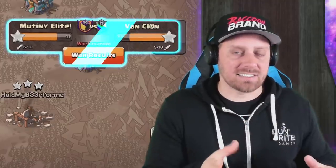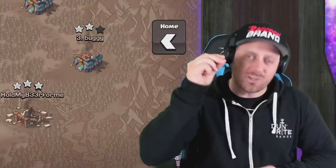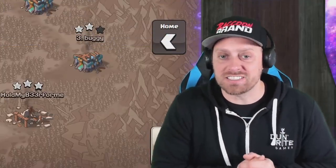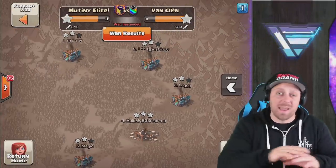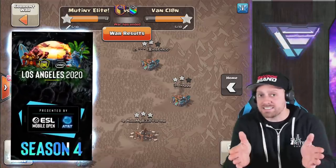We're looking at some defensive tactics they're using in their wars that are preventing the 3-star. Some of these are so close — it's those 99% 2-star attacks that you really don't want to get in war, but with base designs, sometimes it happens. Before we go any further, I want to remind you that this video is sponsored by ESL and AT&T.